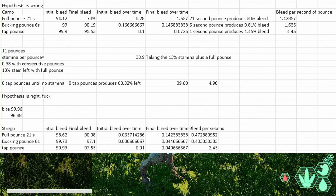To back it up, we had to test the Stego - or as I've apparently spelt it, the 'Strego.' A full pounce on a Stego deals an absolutely abysmal amount of bleed - you're left with a final bleed of 10. So with a 21-second pounce, you do 10% bleed. Compared to the Kano where we did 30%, you can infer that the Stego takes three times less bleed than the Kano.